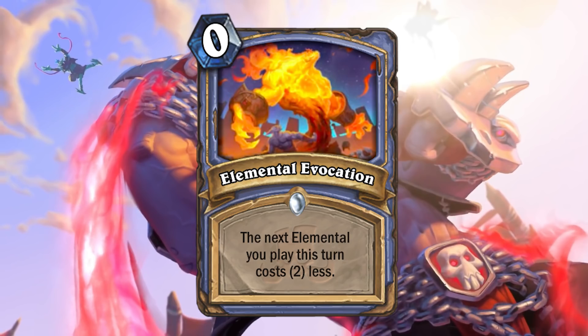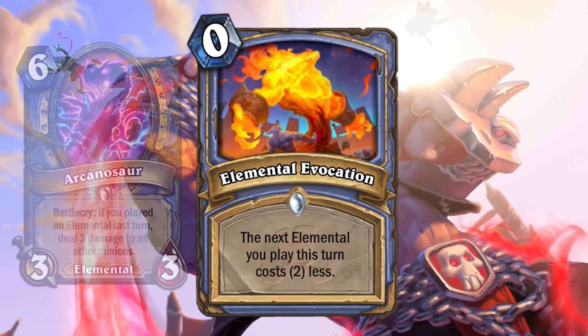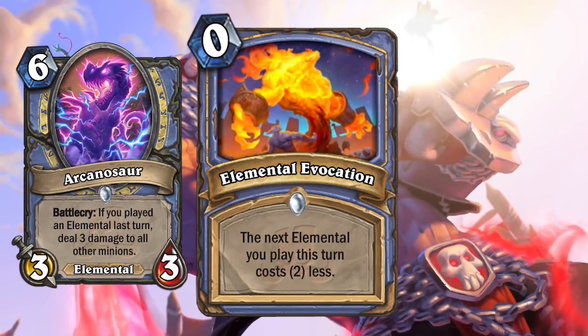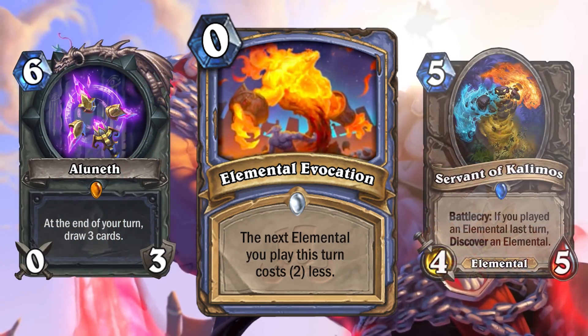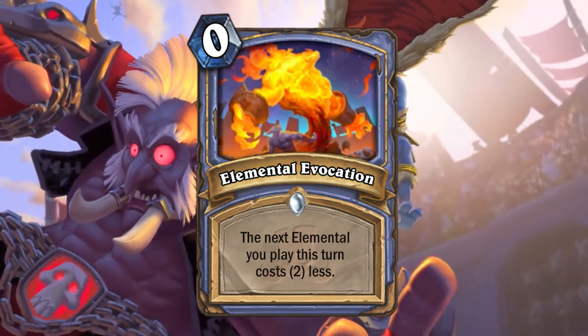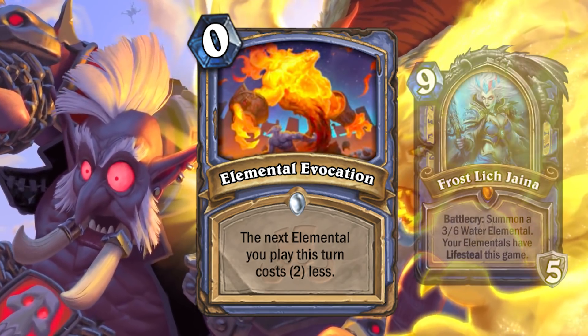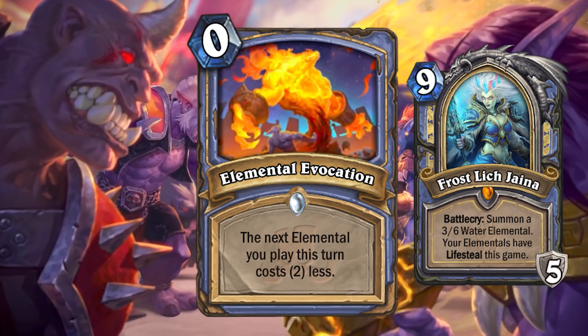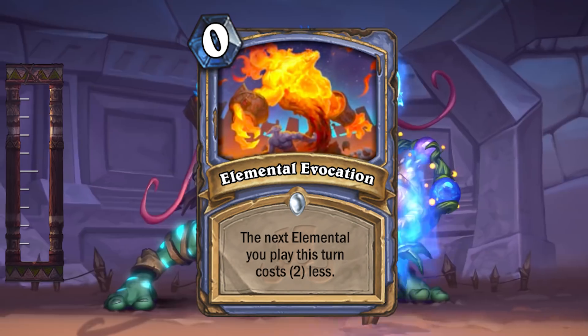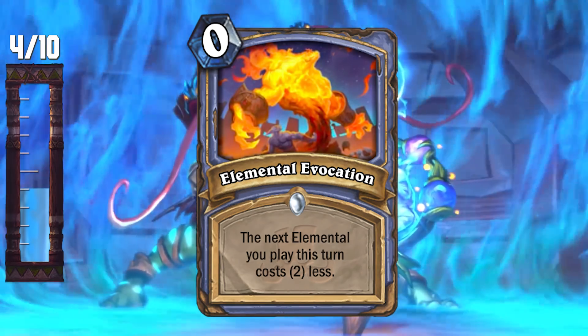Last up, we have Elemental Evocation — 0 mana Mage spell. The next elemental you play this turn costs 2 less. Obviously this is for an elemental deck, and the only reason you'd play this card is if you're playing a pretty aggressive version. Elementals aren't really known for their aggro, so your best bet is probably a tempo deck. The biggest cost of this card is that it's taking up a card slot, so if you have a tempo deck with a lot of elementals, you'll also need to have a lot of draw or ways to add value to your hand. Being able to play elementals two turns ahead is definitely an advantage. Anytime you can use Frost Lich Jaina it can be a pretty good deck, but that gears the power level more towards control. In the case of this card, it's really just there to make elemental decks faster. Maybe it could help against aggro, but it's so low value for your deck that it's probably not going to work in control.